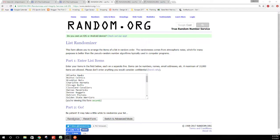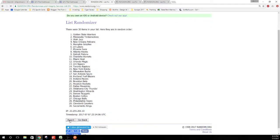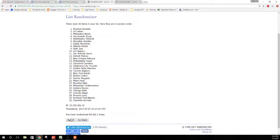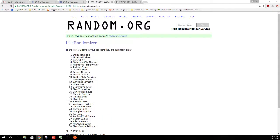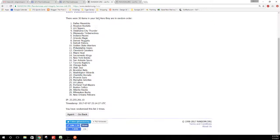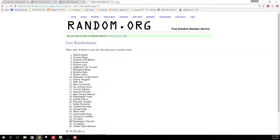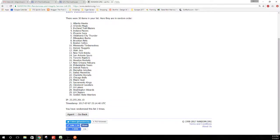Alright, three times on the first one for 250 — one, two, three — goes to the Philadelphia 76ers! Three times for the next one — one, two, three — Dallas! Three left for the last one — one, two, three — the Atlanta Hawks! Guys, there you have it.